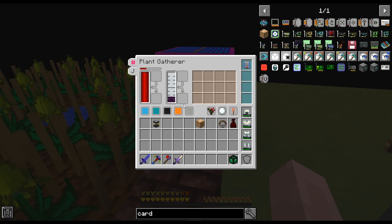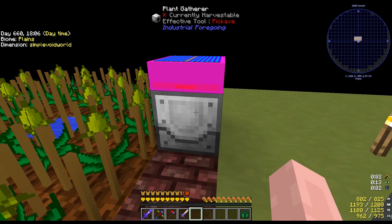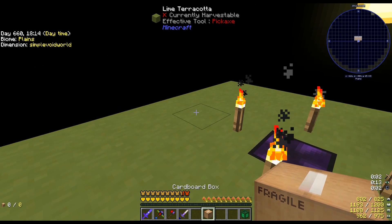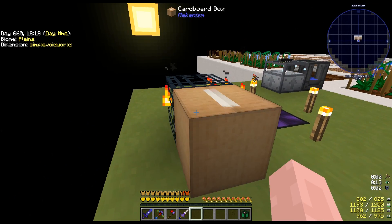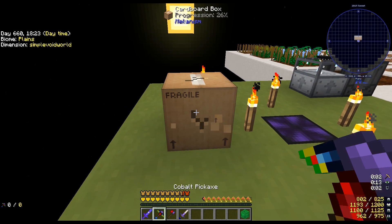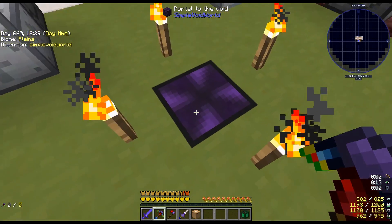The next step is taking care of the sludge. I made an ender tank and I'm going to make a lot more since I need one attached to each plant gatherer. I don't have the blaze rods for that, so I've gone to the nether to set up a blaze killing chamber so I can collect blaze rods.